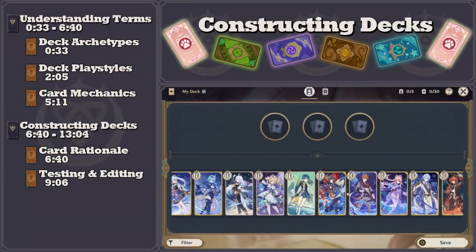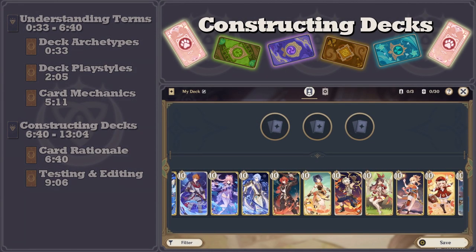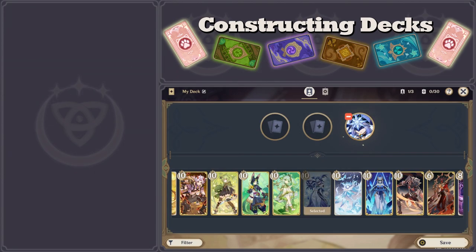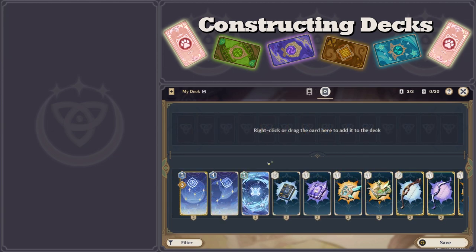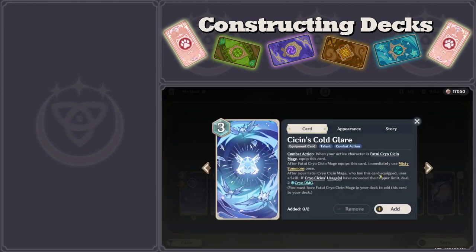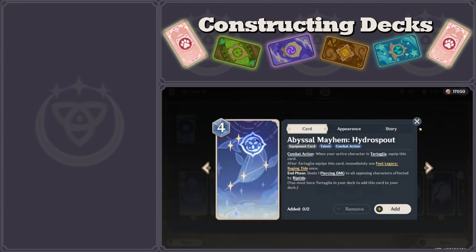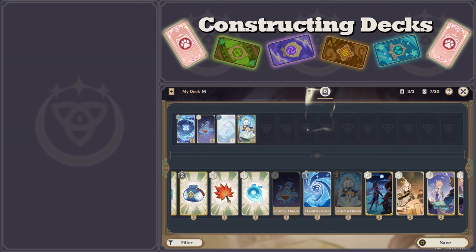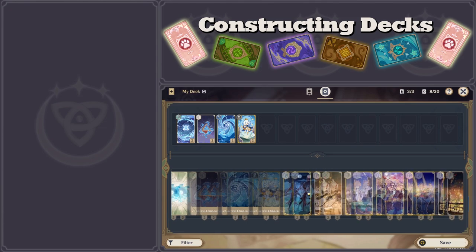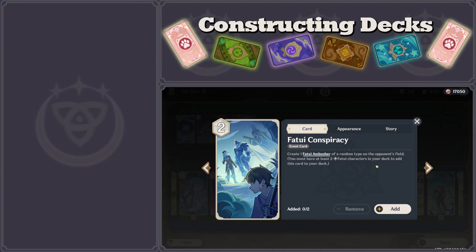Now that we have an understanding of the important terms, it's time to start building a deck. The natural starting point for building any deck is to choose the character cards, but it's important to not consider these cards in isolation from the action cards. The biggest points to consider when initially choosing character cards are the synergies, the roles each character card will play in the deck, and the requirements to allow each character card to optimally function in its designated role.